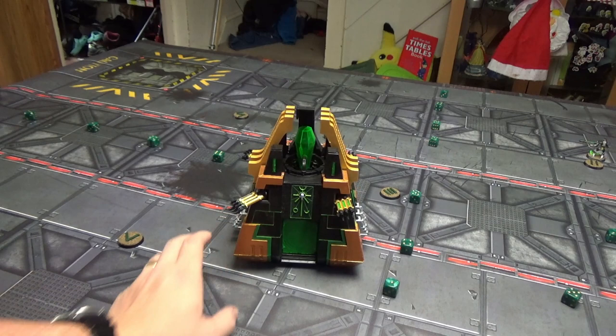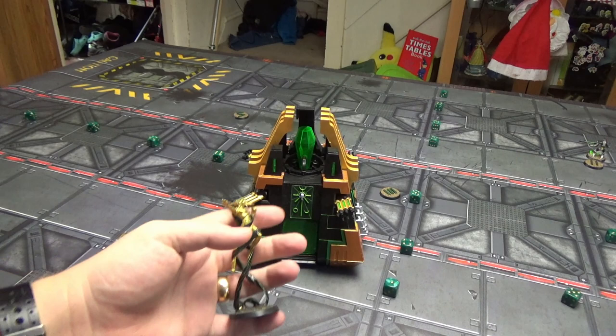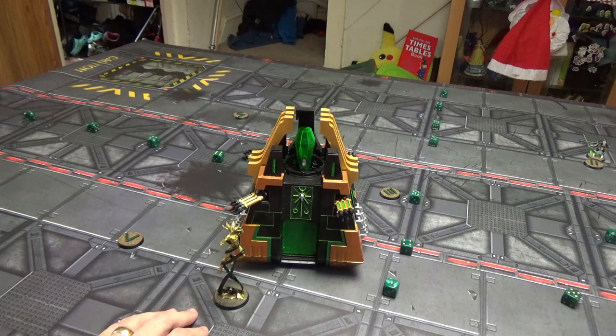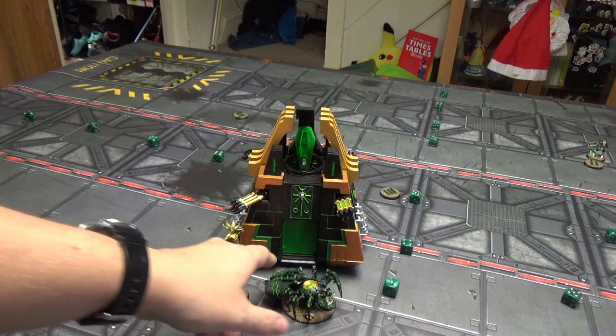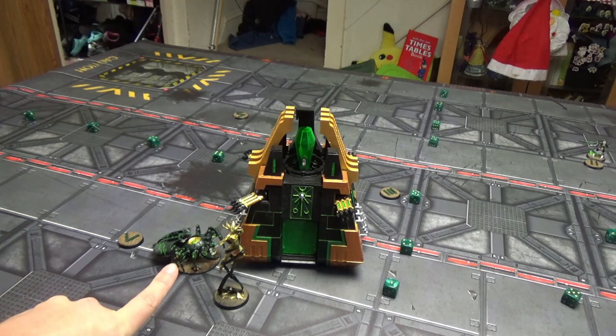The best way to use the Monolith now, if you want to use it for deep striking, is use this guy — the Deceiver. He's a character now, so you don't get taken out by him getting wiped on turn one. And what I would recommend, if you do take a Deceiver, depending on what army you're going up against — is also take this guy, the Canoptic Spider, with a Fabricator Claw. The most important part is the Gloom Prism.